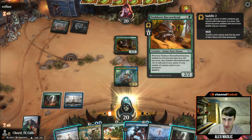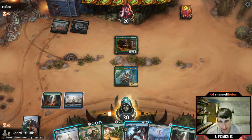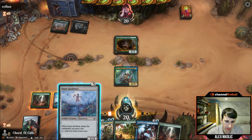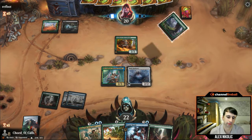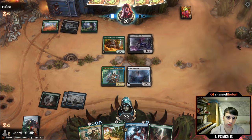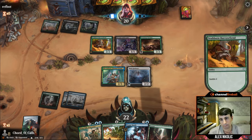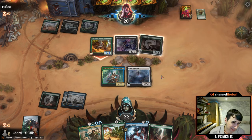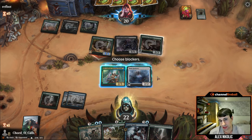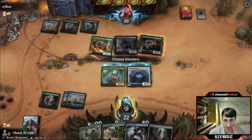We drew Gardener, so we'll do that instead. Bro Fiend is an interesting one — a 2/2 that when you saddle it, you mill two, and when it attacks it gets +X/+X where X is the number of creatures in your grave. Pretty strong card. We'll go Gardener. No attacks. Breakerment — satellites let's see if they hit. They hit. Going to attack as a three power. They might not want to — okay they do. I wonder if they kill the Doclock or the Oasis Gardener. Makes sense to kill the Doclock because Varmints can kill the Gardener. I just don't want this thing to get out of hand.